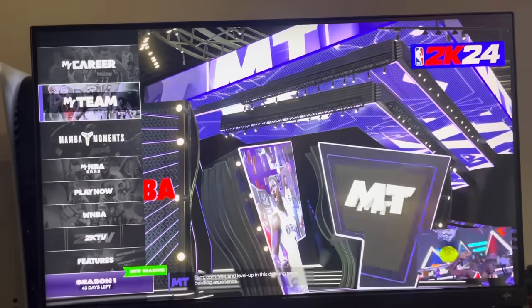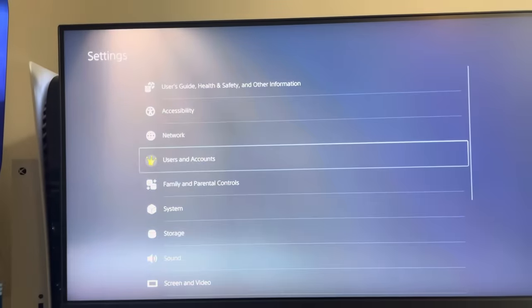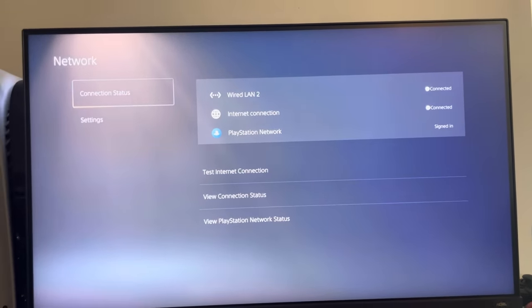Sometimes some people can get in and stuff, but just check that as a surefire way. The next one is to go to settings and try seeing if the PlayStation Network is down, so you can test there, or Xbox support, whatever console you're on.